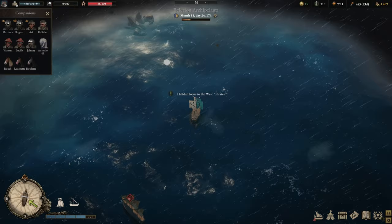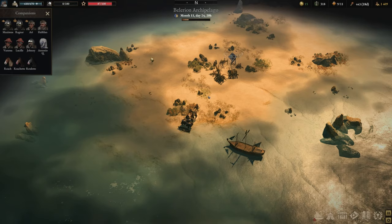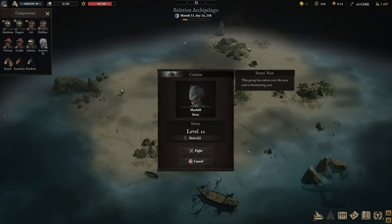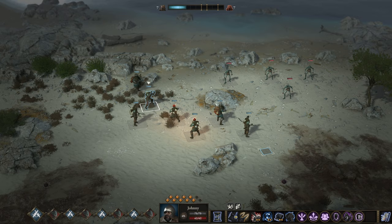Here we are at Sandbar — thank God we arrived because our sails really don't look good. It's very important that you don't visit this Siren's Nest location before you've interrogated the guardships, as you simply won't be able to do anything here. You might be able to take out some of the sirens, but afterwards you can't find the daughter, so it's practically useless to visit this place first trying to skip previous objectives. We first have to deal with a couple sirens, so let's do exactly that.